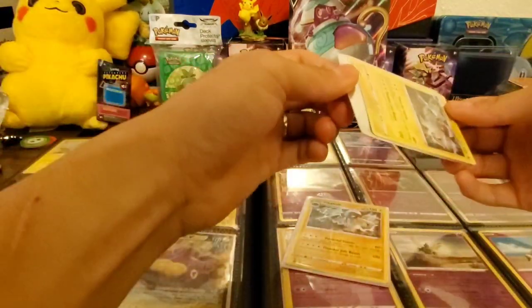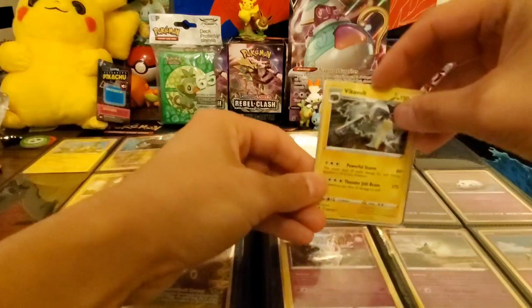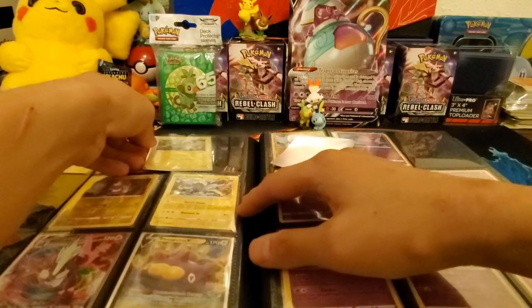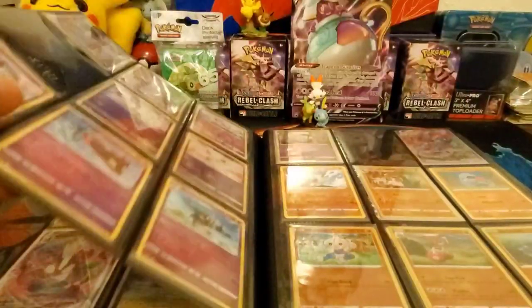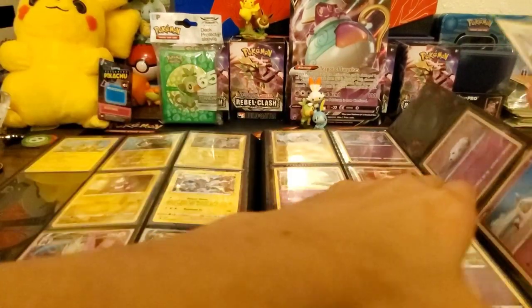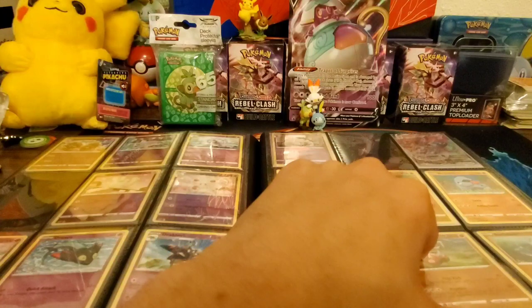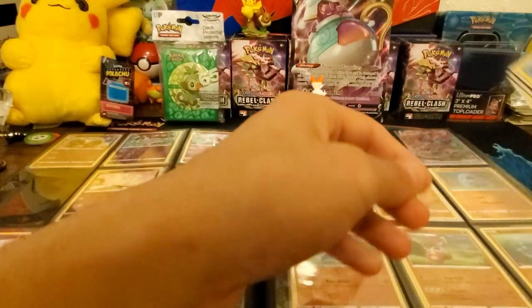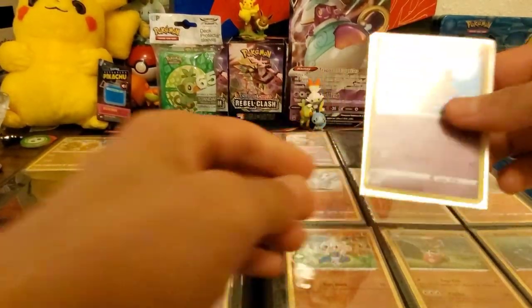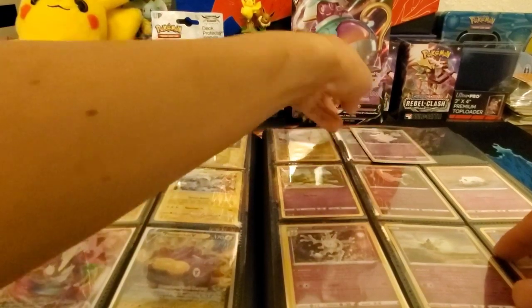There's Duraludon holo — that goes there. We already have Eiscue and Inteleon V. But there is a spot for a Clefable holo, so we'll put that in the top right next to Clefairy. Now we just need the reverse holo version. It's a little crooked but I'll fix it later.